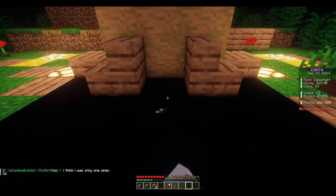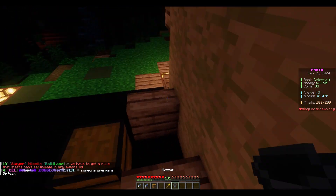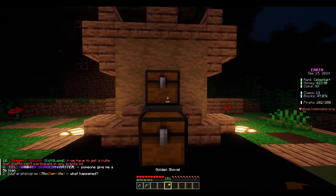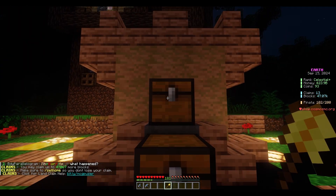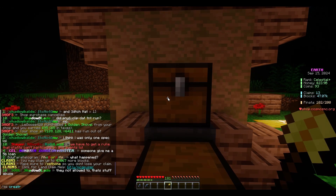Now, let's say I want to build an automatic restocking shop. I'm going to build a super simple one as you can see here. With this setup, players will sell to the top chest — the hopper will automatically load it into the bottom one. So I want to do qs create 100.